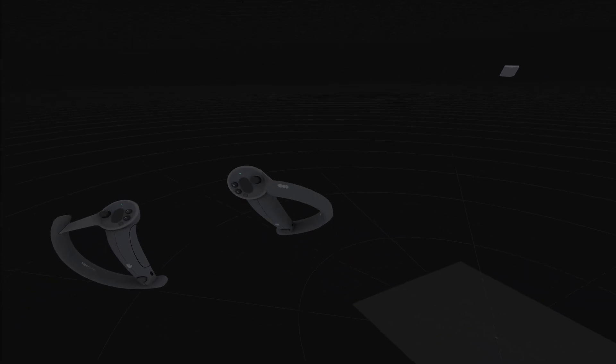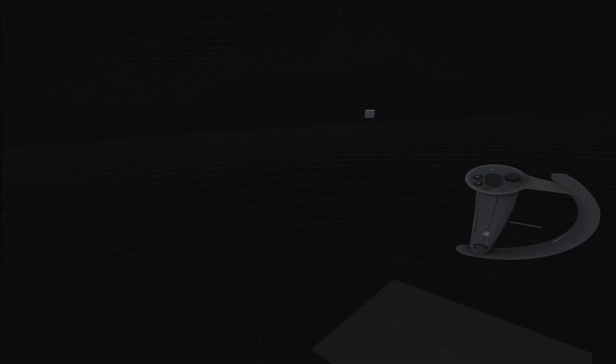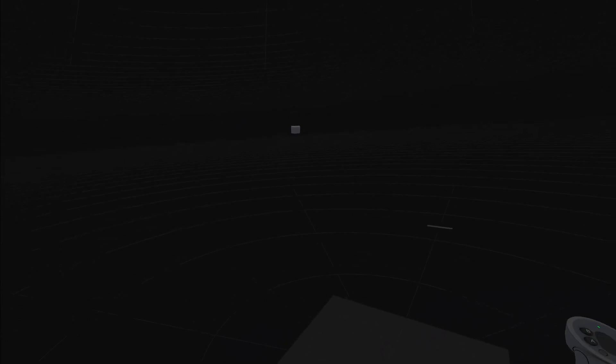Here we are. We got the lighthouse faceplate on the Crystal. You can see because I got the knuckles right here. I got one base station over there, and across from that I got a second one. So I have three, but I'm going to test with just two right now, just to see, because most people just have two. And if I run into tracking issues, then I'll do some tests with three and see how it goes.